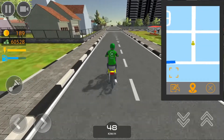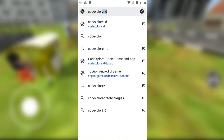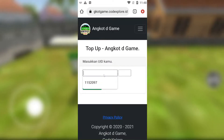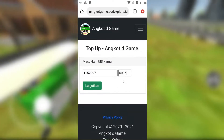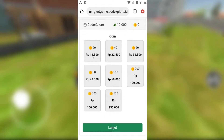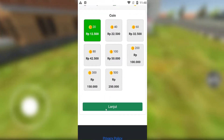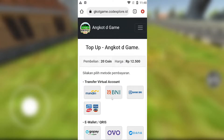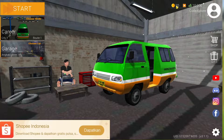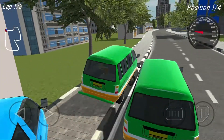Caranya gampang, teman-teman tinggal pergi ke website Codexplore.id slash top-up. Di situ teman-teman pilih gamenya dulu, lalu masukkan user ID — user ID biasanya ada di pojok kanan bawah di dalam game. Lalu pilih produknya, mau beli berapa coin, lalu pilih pembayarannya: bisa Virtual Account, e-wallet, dan Alfamart. Setelah pembayaran selesai, coinnya bakalan otomatis masuk ke akun game teman-teman.